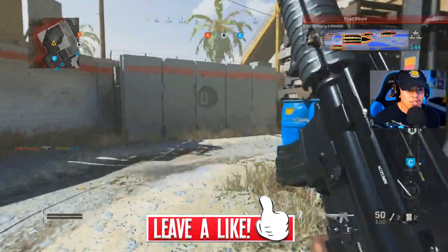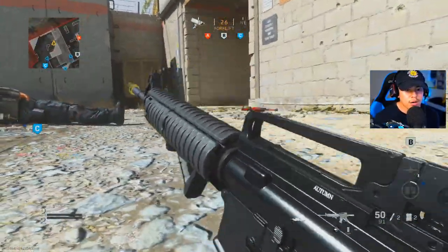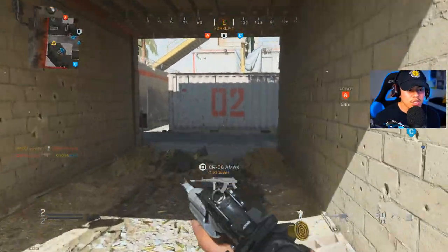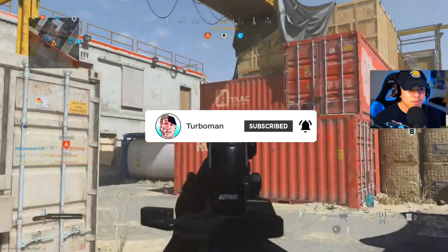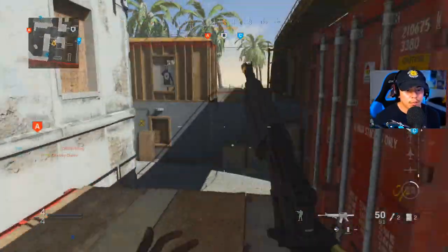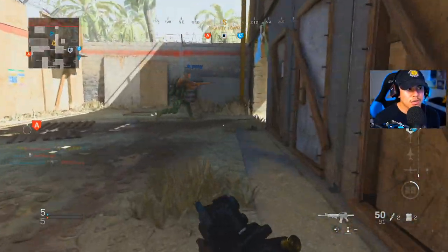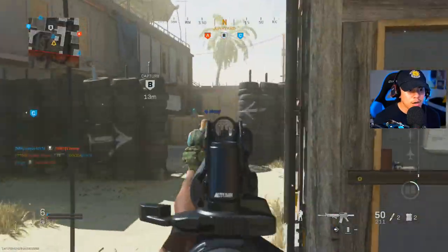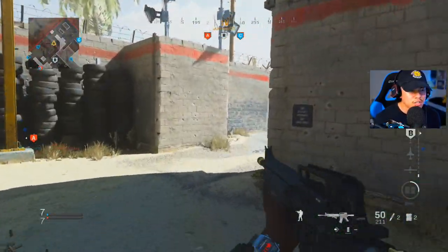The enemies know exactly where I'm at at all times. One thing to note: the ammunition is optional — you don't have to use the 50 round mags. You can replace it with the stippled grip tape if you want a little more ADS speed. But personally, if you're going to be playing aggressive on smaller maps, you definitely want as much ammo as possible. My next goal is to get my chopper gunner — we're using different streaks this time.